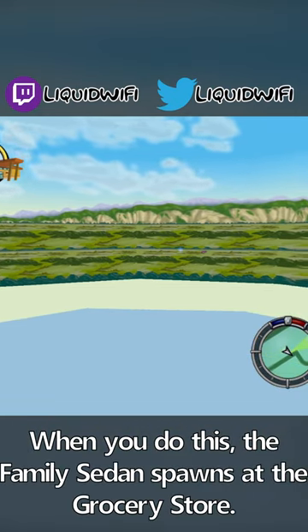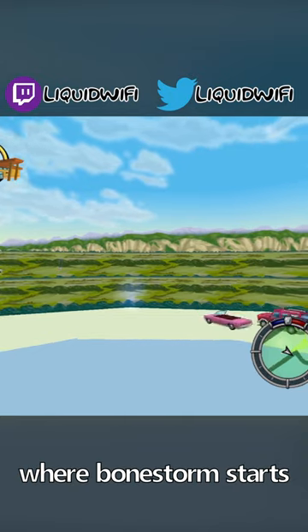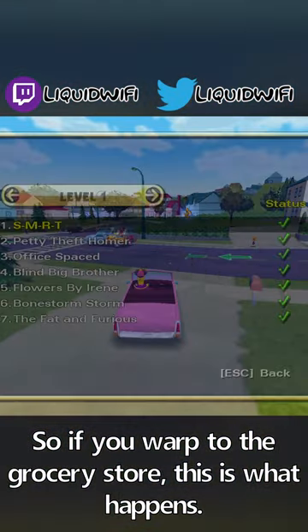When you do this, the Family Sedan spawns at the grocery store where Bone Storm starts. So if you warp to the grocery store, this is what happens.